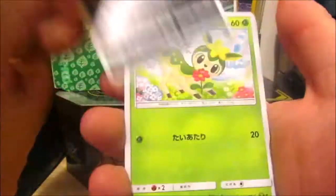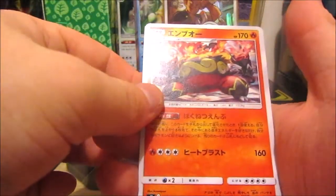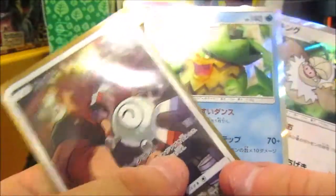We got Warp Energy, Absol, Dealing Anchor, and a Master Ball. Anyway, if you enjoyed this video be sure to leave a like, subscribe, and share. Check out the video on the left, right, or in the top right corner — the eye. I've been Andrew King Park.